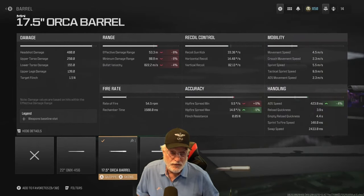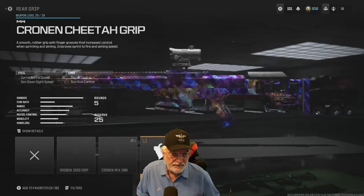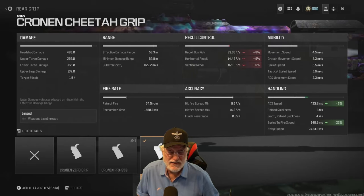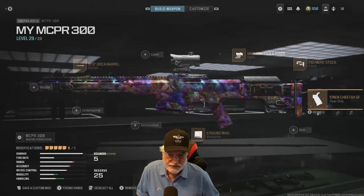The 17-and-a-half inch Orca barrel also targets ADS speed. The FSS Merc stock adds ADS speed and crouch movement speed — I don't really care about crouch movement — and that's where the slight hit to recoil came in, but not an issue. Finally, the Cronin Cheetah grip: ADS slightly, but 22% on the sprint-to-fire speed — that is awesome. Another slight hit to recoil, but speaking of recoil, let's take a look at it in the shooting range.